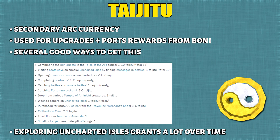The secondary currency is Taijitu. Just like Chimes, it is used for upgrades and various rewards from Bonnie. There are several different ways to obtain it but there isn't any single best way. For me, I would probably just explore Uncharted Isles over time and you'll pretty much end up with a boatload of Taijitu.